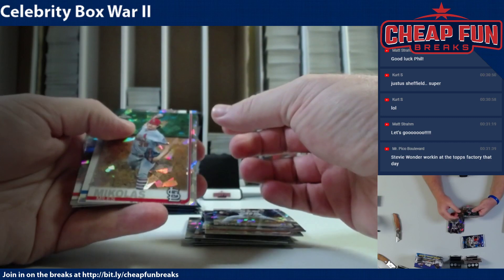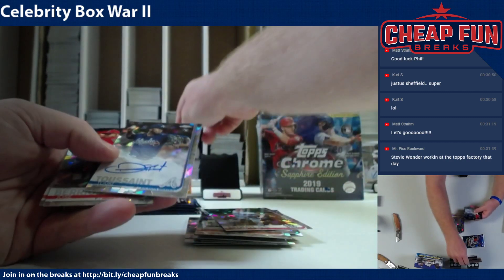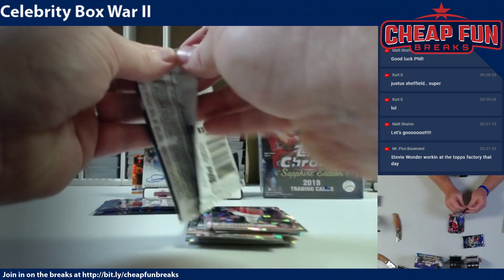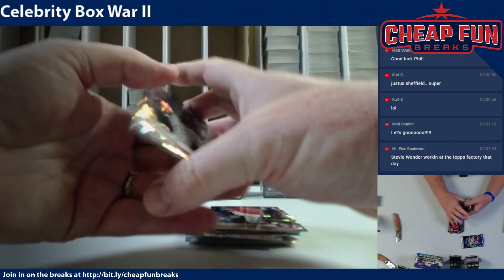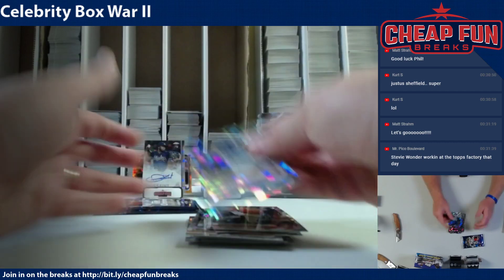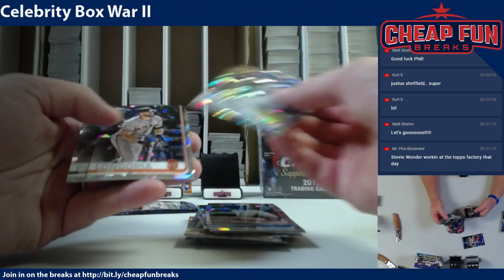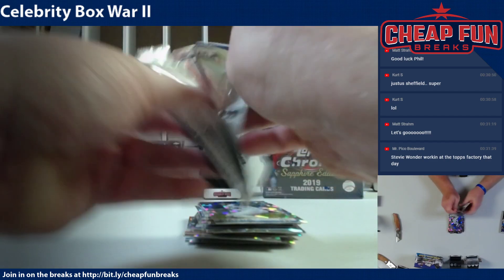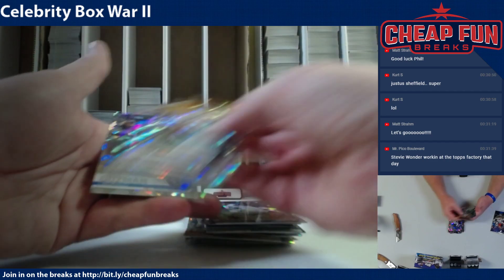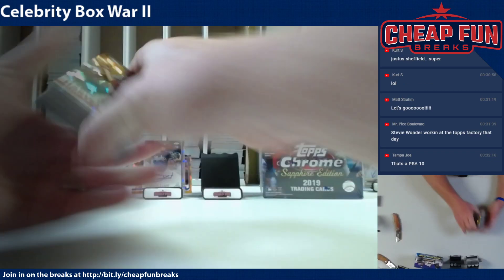And here is your auto — Tukey Two Cent. Not a huge auto or color. Manny Machado and a bonus card there at the top, Gregory Polanco, Ben Zobrist. Nothing really in your box to be honest — we might be able to go one-one here for Phil.